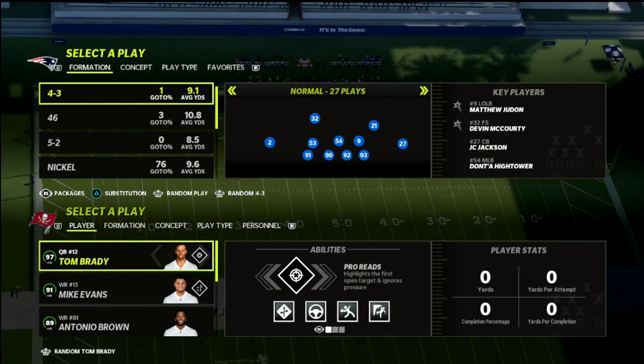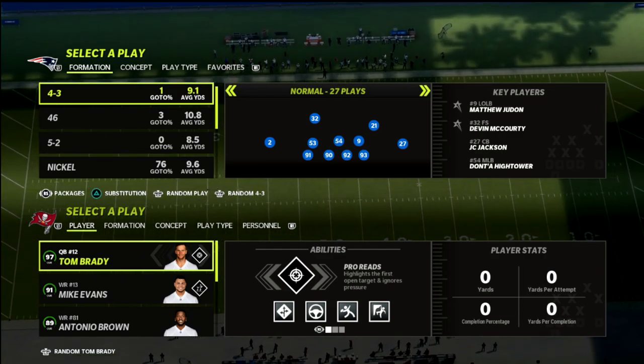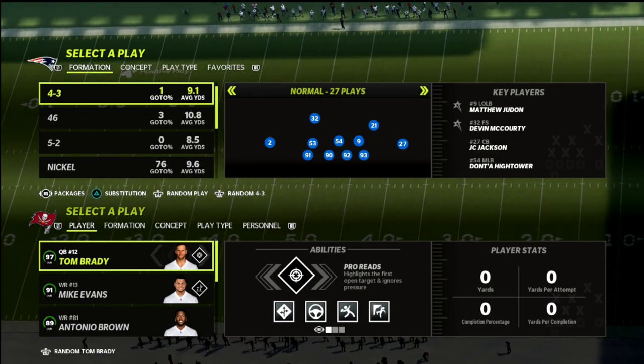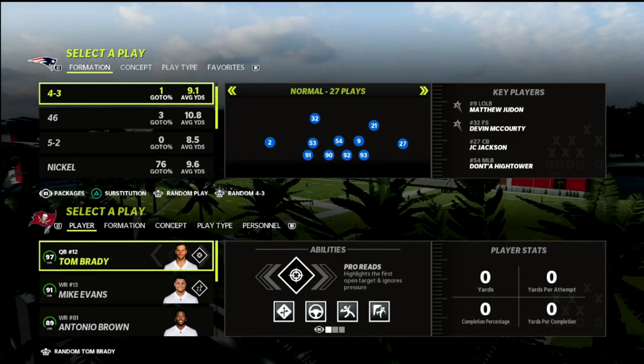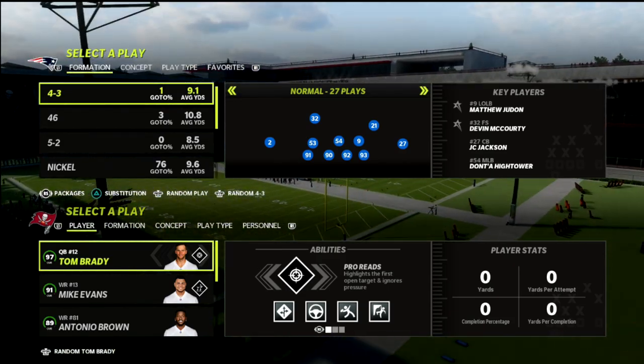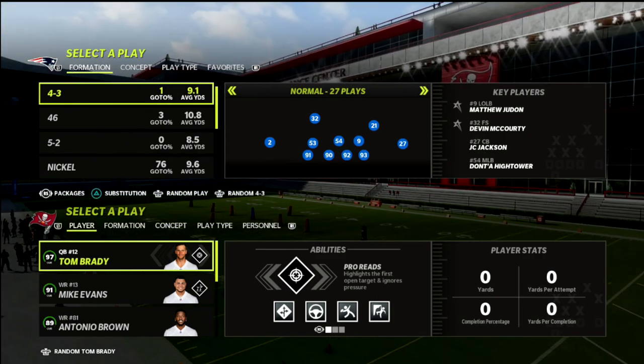My favorite defense I've ran all season long: I've ran 2-4-5 odd, nickel triple, 3-3-5 odd, 3-3-5 wide, 3-3-5 — all of those different concepts. I have to tell you the two defenses I love the most. The first one is the nickel triple — I love the pressure we can send out of triple. But the second one, a very close second, is my nickel normal defense.